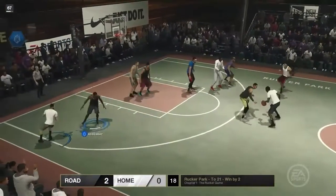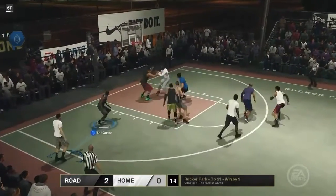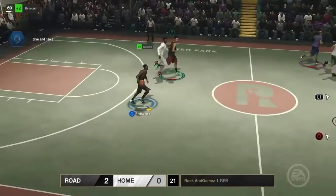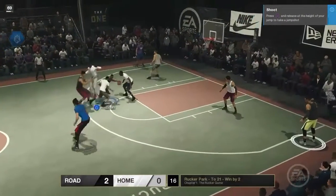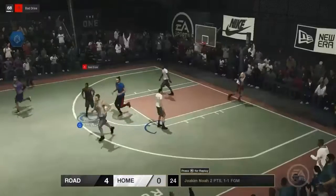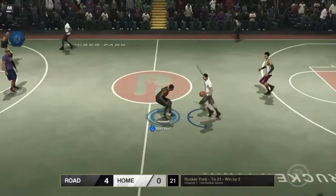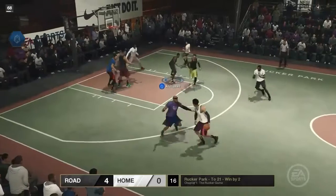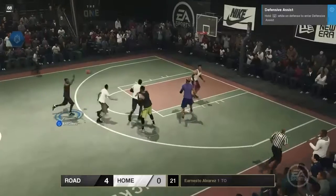We're right back on defense, and I have to tell you about the defense on this game — it's good. I like it. There's this thing: once you hold the L2 button, it'll show you two arrows indicating which way the ball handler is going — left or right. If you go that way just in time, it gives you a green light, like a green light on good defense. That's what I like about the defense on this game. And we got my boy Nick Howard with the steal!